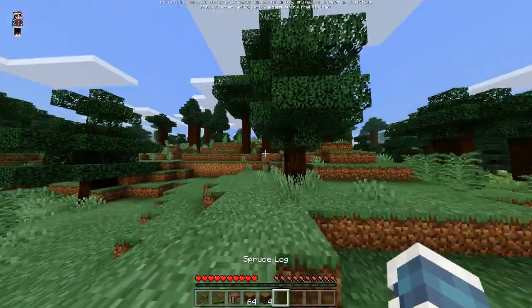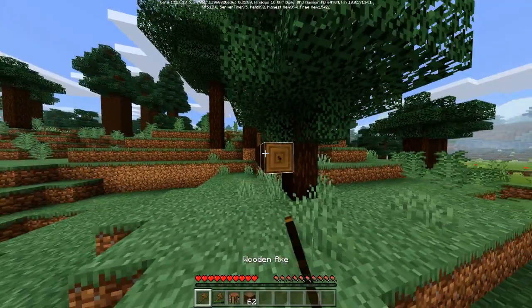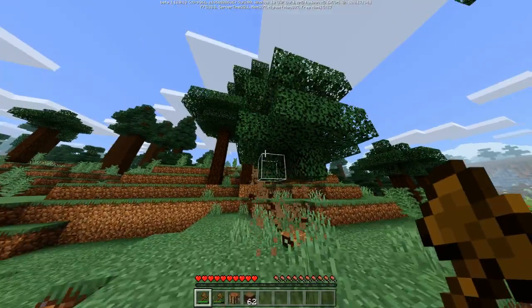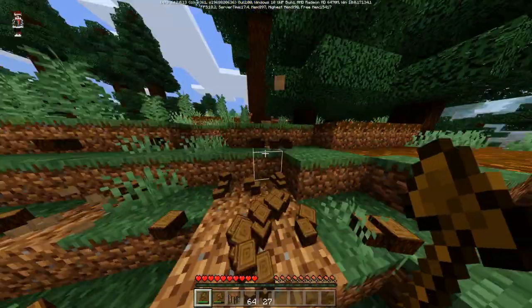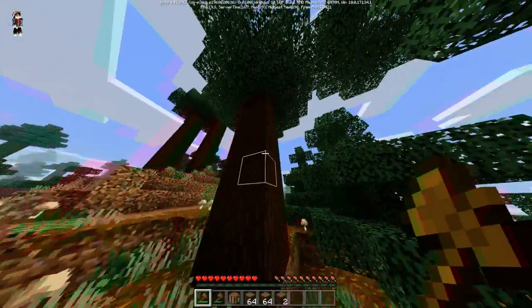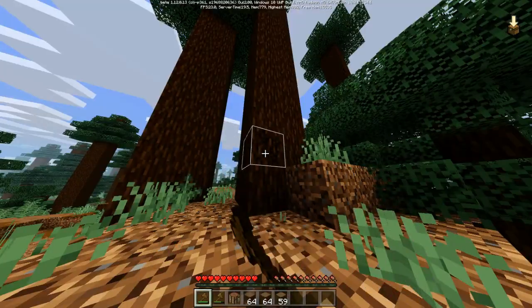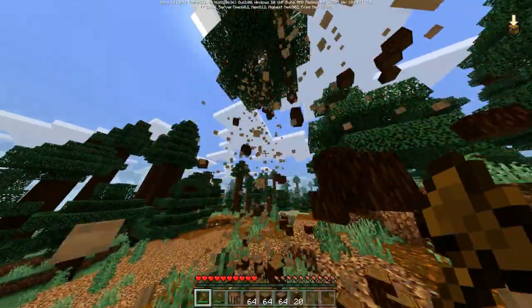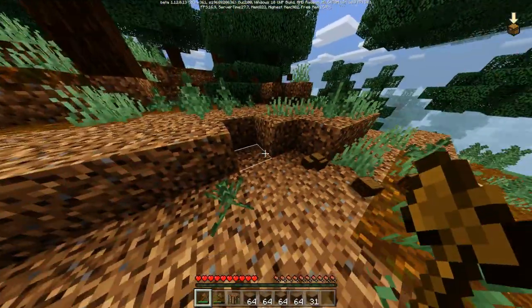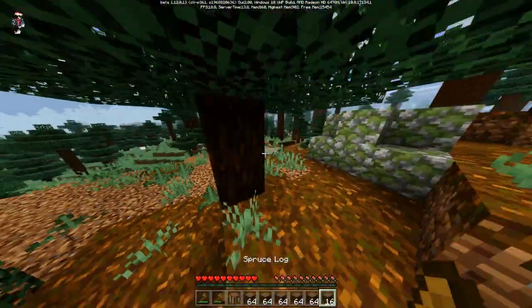Let's get more wood — this is the easiest and best way to get wood. Let's just mine more. Oh, I hear spiders. Big trees! Of course I want to mine all these big trees. I connected them earlier. Let's now connect these trees over here.